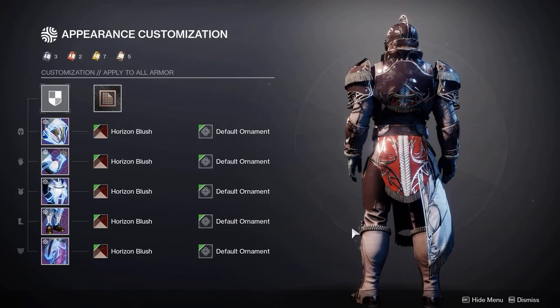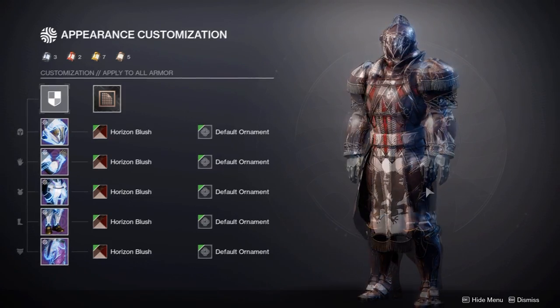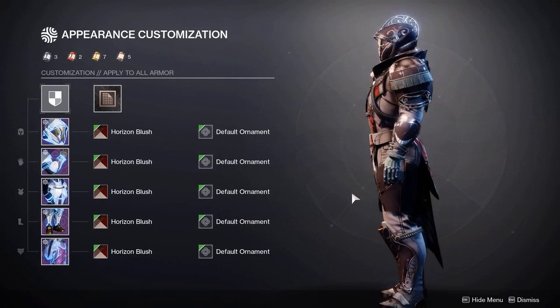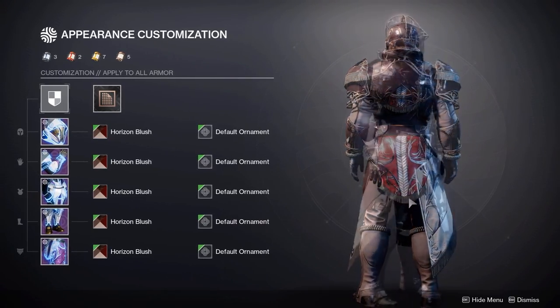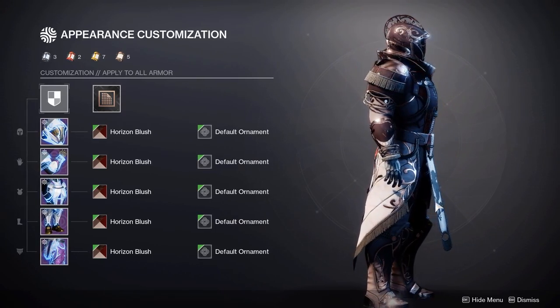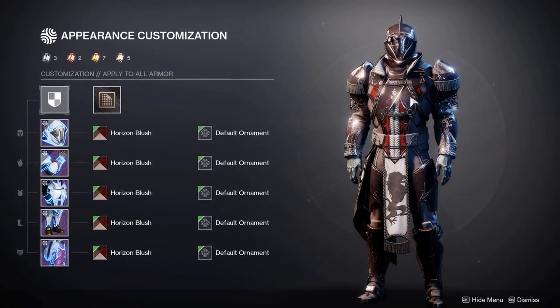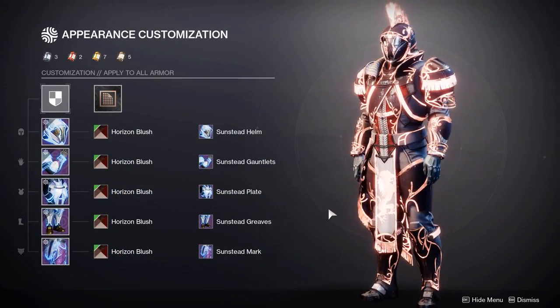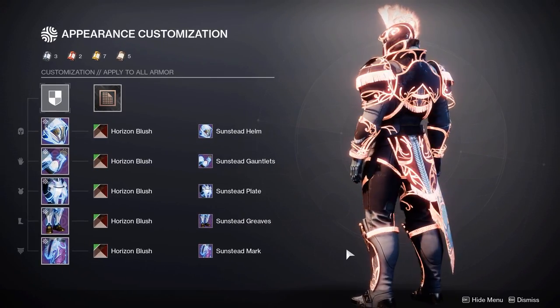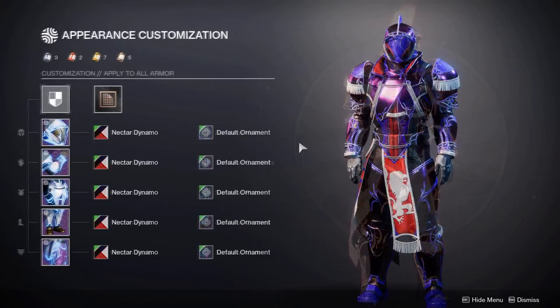Here is Horizons Blush — from the Season of the Hunt pass — which is really nice on this set. As I mentioned with the Hunter, you really want shaders with a nice shine and a good secondary color on cloth. The red on this set creates a really nice contrast on the chest plate, and I'd recommend going with the solar glow to match the red and the darker metallic tones.